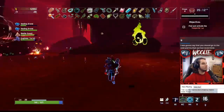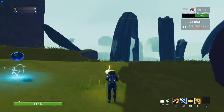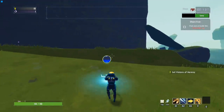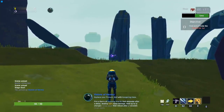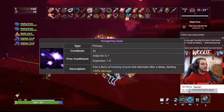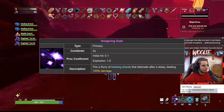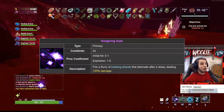Upon pickup, Visions of Heresy completely replaces your primary attack with Hungering Gaze. This replacement happens in all scenarios, meaning that both Engineer's turrets as well as Multi's primary attacks will be replaced. Hungering Gaze is a charge-based primary that holds 12 shots per stack of the item, with each shot dealing 120% damage with its explosion — not the hit — and I'll speak more to that in a second.